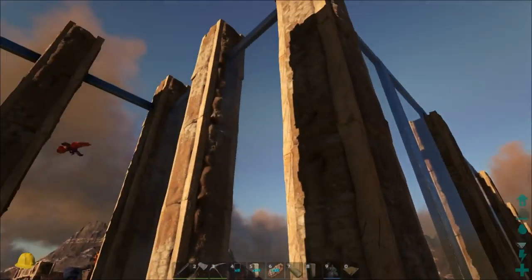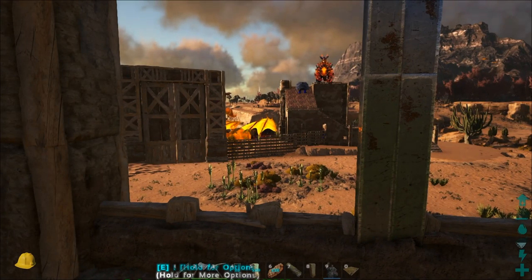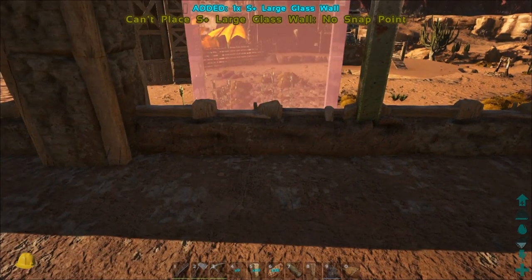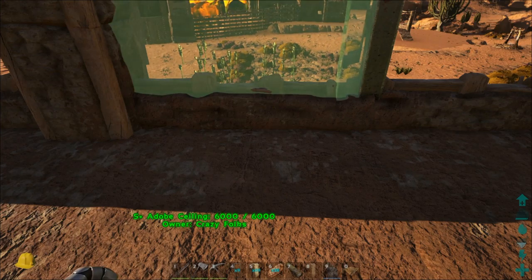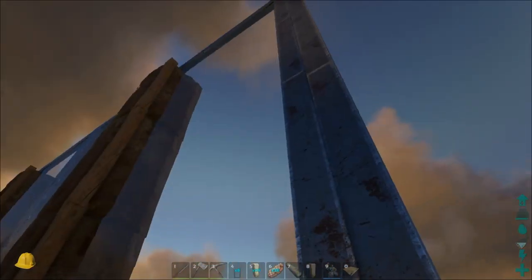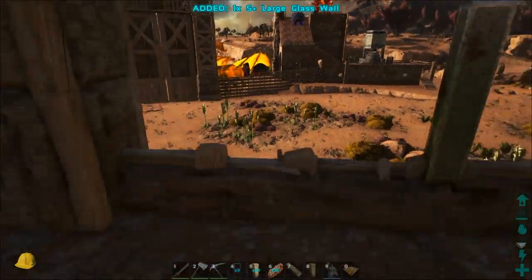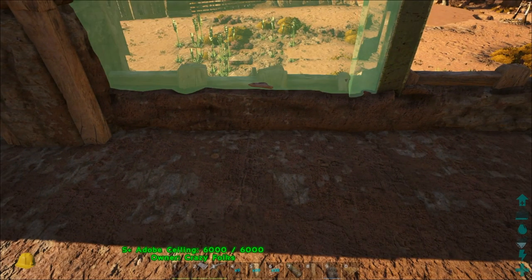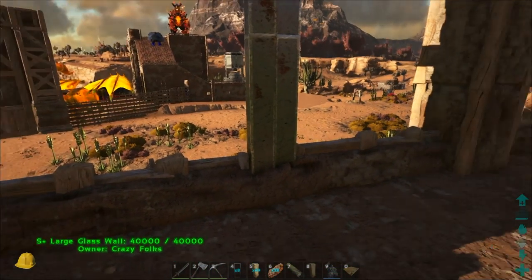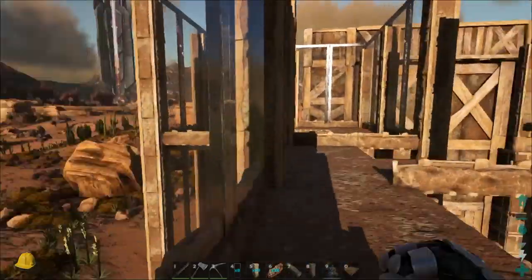I'm done placing the medium pillars and the glass walls, but I noticed something special. When you place the windows, make sure they line up perfectly. For example, it now places on the outside of the foundation, or on the fence foundation. But if you look, it doesn't really match up — this one is a little bit higher than this one. I noticed that I had to cycle through my snap points a few times in order to get it right at some points. Cycling through snap points is done by pressing Q or Z, and that way I was able to align them up perfectly.